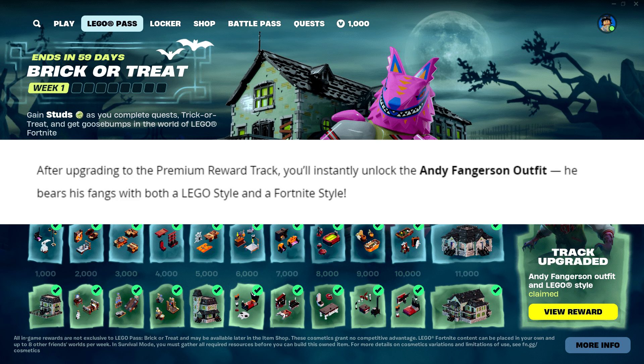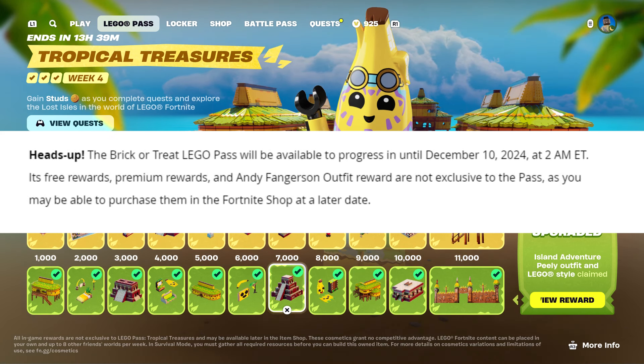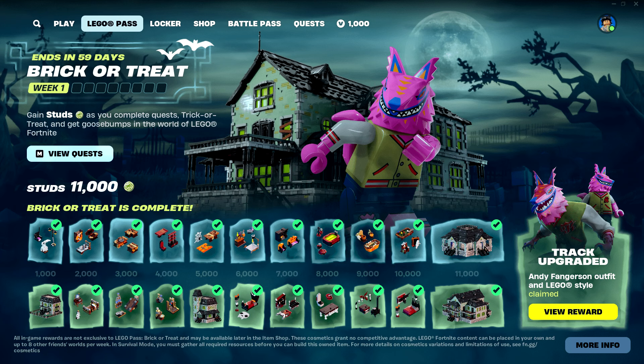You also get a free skin — if you upgrade to the premium reward track you'll instantly unlock the Andy Fangerson outfit, which has both a LEGO style and a Fortnite style. The brick or treat LEGO pass will be available until December 10th, 2024 at 2am Eastern. Its rewards, premium rewards, and the Andy Fangerson outfit are not exclusive to the pass, as you may be able to purchase them in the Fortnite shop at a later date, though it will likely cost more than 1400 V-Bucks.